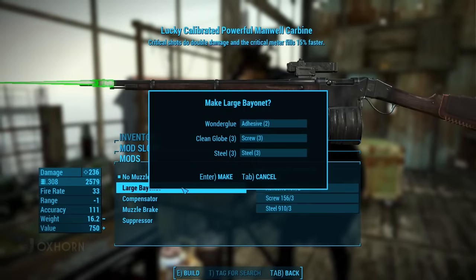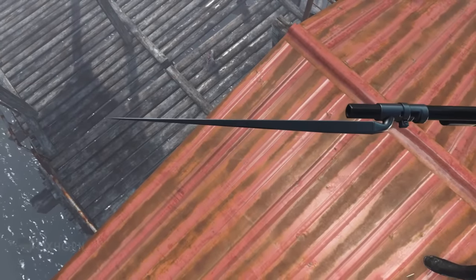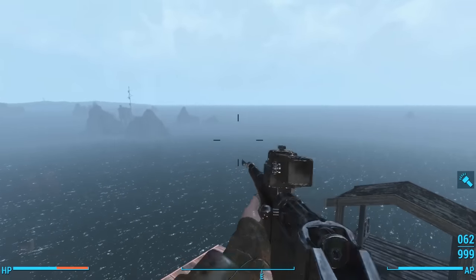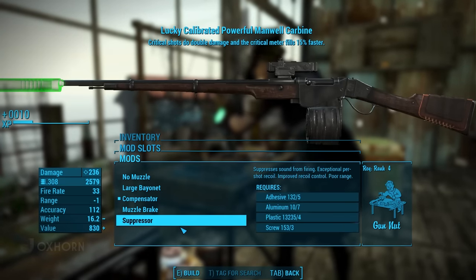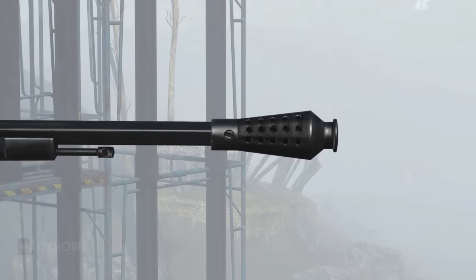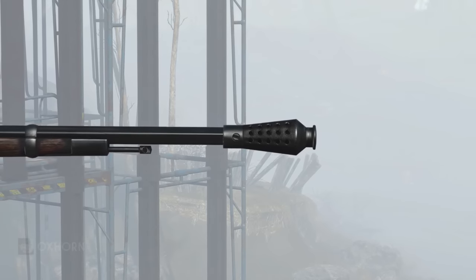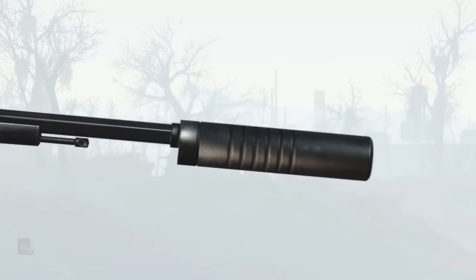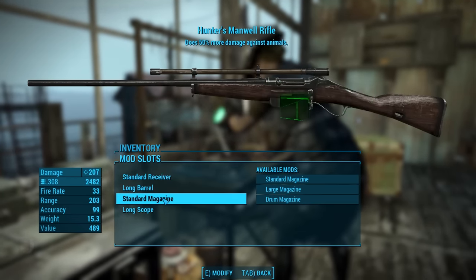It's also got the short and long recon scope. The recon scope for the Manuel Carbine has a new texture — it's solid black instead of the tan color of the recon scope we're familiar with. As for muzzles, it has a large bayonet which improves bash damage and looks great at the end of this carbine, complete with a dangerous stabbing animation. Then there's the compensator, which is the best-looking muzzle in my opinion — I haven't seen a compensator that looks like this on any other weapon in Fallout. It has a rounded bulbous end that tapers towards the barrel, in a gunmetal black to match the barrel. Then there's the muzzle brake with a more squarish appearance, and finally the suppressor, which is very long.